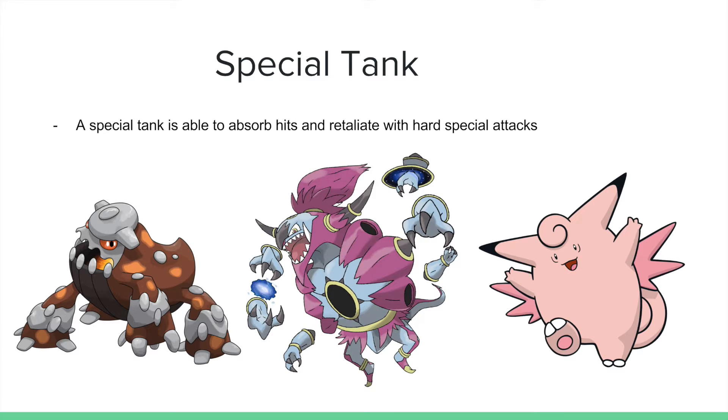Now let's get into some offense. You're going to need some teeth — you're moving away from stall. A special tank is a Pokemon able to absorb hits and retaliate with hard special attacks. These three are all great examples. Heatran has great defensive stats but also a stellar 130 Special Attack stat. You could run an Air Balloon offensive Heatran, a Leftovers offensive Heatran, or even Choice Specs with moves like Magma Storm, Flash Cannon, Stone Edge, Ancient Power, and Earth Power. Hoopa-Unbound, while very weak on the physical side, is very tanky on the special side — an Assault Vest Hoopa set can really dish some damage. For further information, check out my video on Hoopa-Unbound.